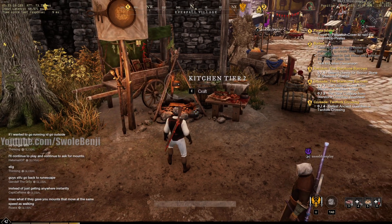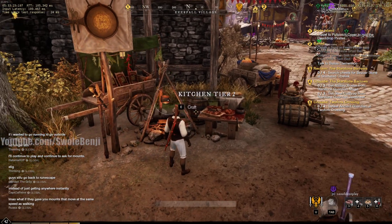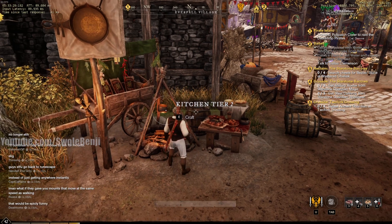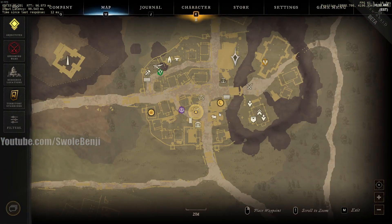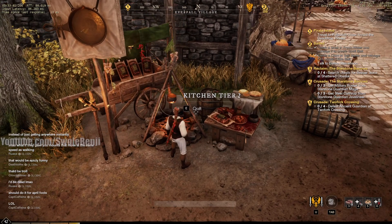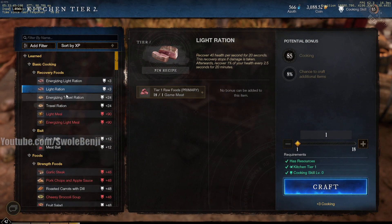Swole Benja here. Today I wanted to talk about food crafting, but mainly just crafting travel rations and light rations, because a lot of people are doing this wrong and wasting good resources. Let me give you a lesson on how to properly cook yourself a meal. If you open the crafting menu — in town it's the pots and pans with forks crossing, called the kitchen — you open the menu and light rations is the very first food item in the game that you want to eat.